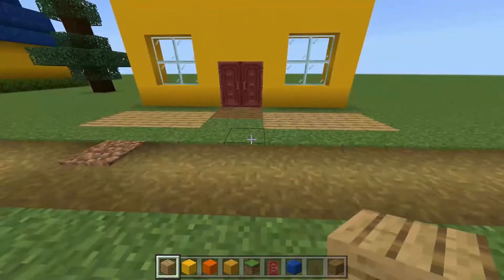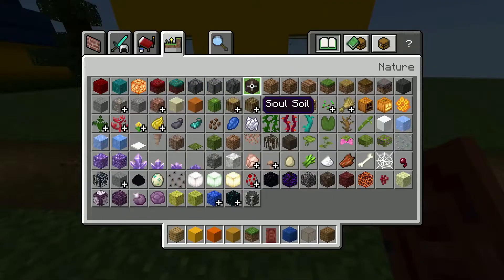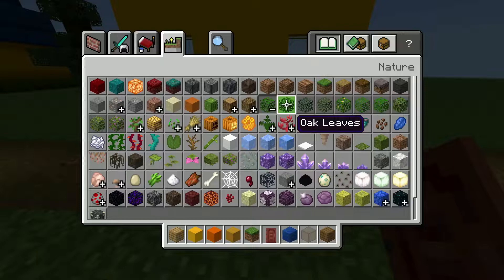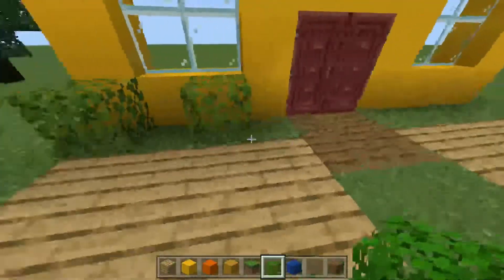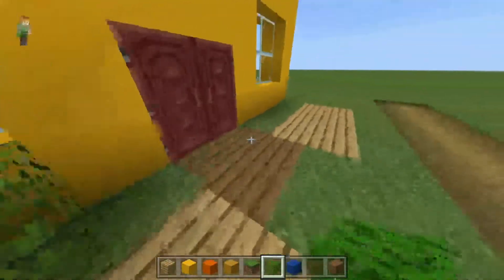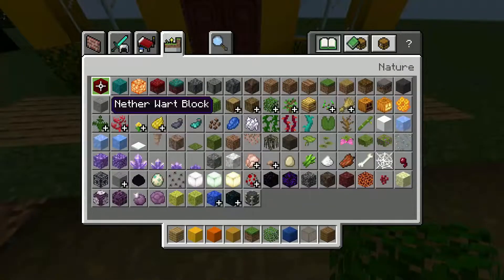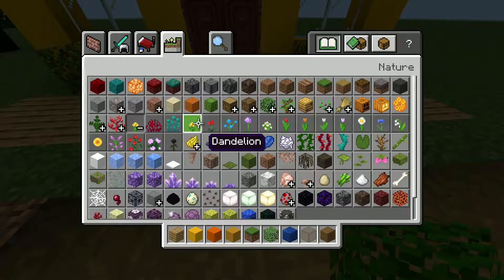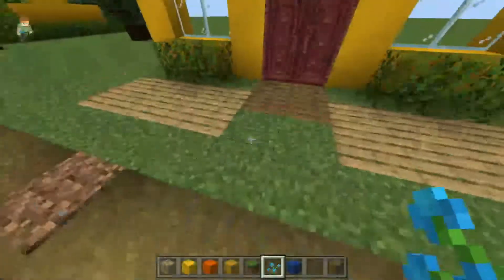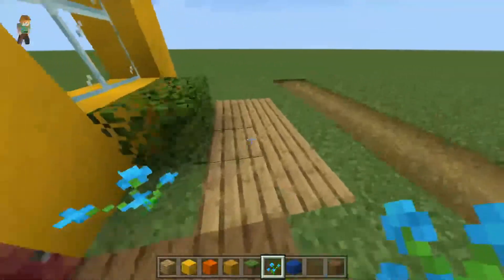I was right the first time, just second-guessing myself. Next we're gonna grab some leaves — a bush of any choice — and I'm just gonna put two here and then two here. Then we just need any flowers of your choice; I just chose these pretty little blue ones, mostly because I like them, but you could really do whatever you want.